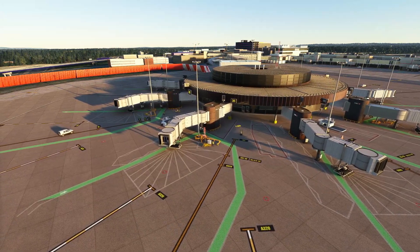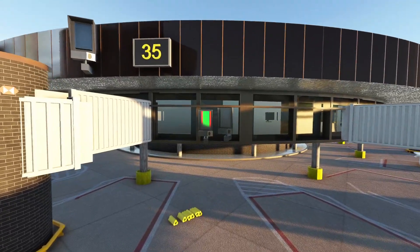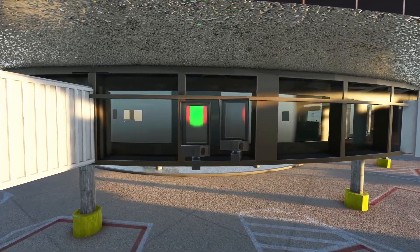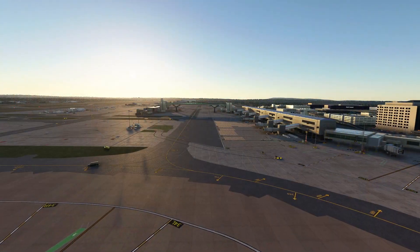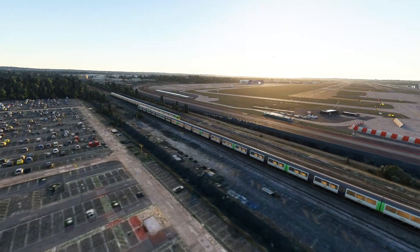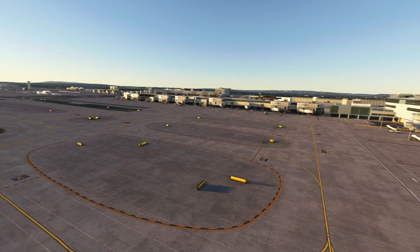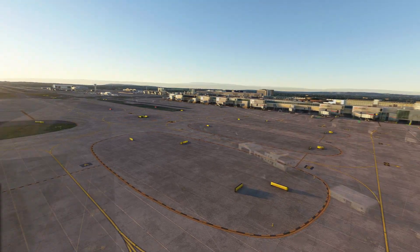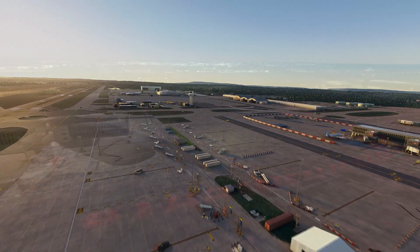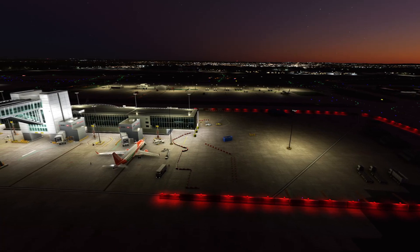All of the stands at Gatwick have been updated with the correct locations and directions. It also has their own work-in-progress custom Visual Docking Guidance System, which is a very uncommon thing to see in sceneries. They have fully recreated terminals — both North and South — animated custom vehicles including service vehicles, trams, and trains which travel both inside and outside of the airport. All taxiways have been restructured and repainted with correct and updated signage. We also have static custom ground vehicles and equipment placed at all stands, and one of their best features is the amazing night lighting and PBR texturing, which is just absolutely outstanding for a freeware developer.